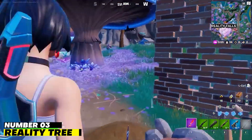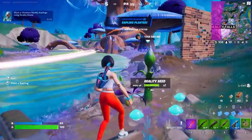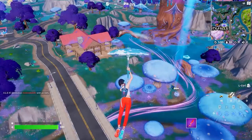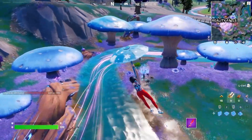Number 3. Reality Tree. The Reality Tree varies significantly from match to match, making it difficult to predict whether or not it will be very active. You might land in this spot five times in a row with hardly anybody else landing, yet the next game, you might get knocked down by a group of five players.